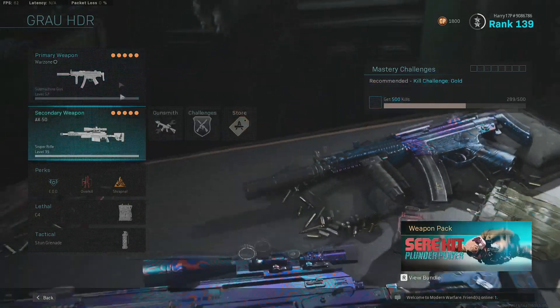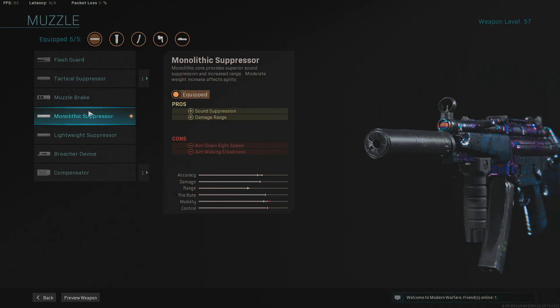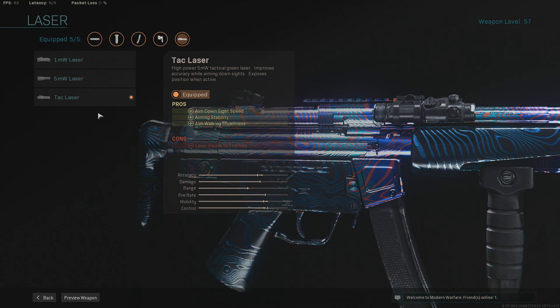We're now going to run through the attachments for each of the guns so you can see the best attachments for this class setup. For the MP5, we are running the Monolithic Suppressor on the muzzle. It takes you off the radar when you're shooting and does slightly increase the damage range, which is a bit of a bonus. Next up, we go for the TAC Laser to increase that mobility. Obviously you're playing S&D — if you're using a sniper and an SMG, the chances are you're using the SMG up close, so you need good mobility, which is exactly what the TAC Laser gives it.